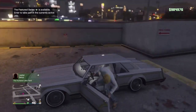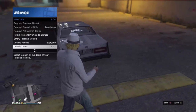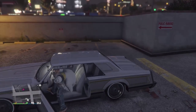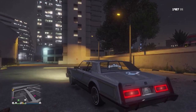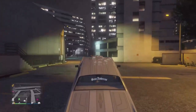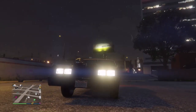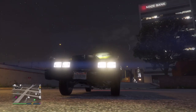Alright guys, we got the Virgo Custom right here. Just a little note - I don't have any hydros on this yet, just the stock ones when you make it a lowrider. I could still scrape it and pop it super high. See, this just hops just exactly like it would if I had full hydros. If you guys want a tutorial on how to do that, drop it in the comments and I'll do it. Let's test it out.